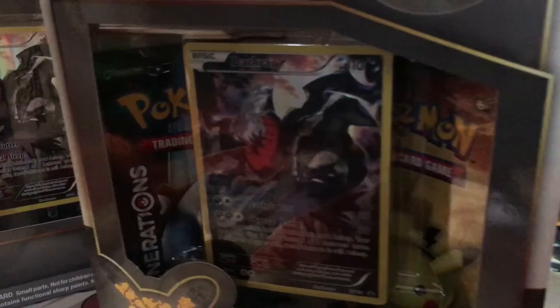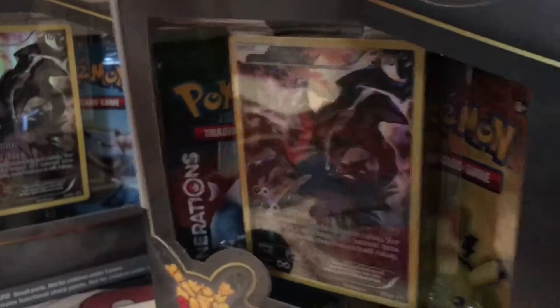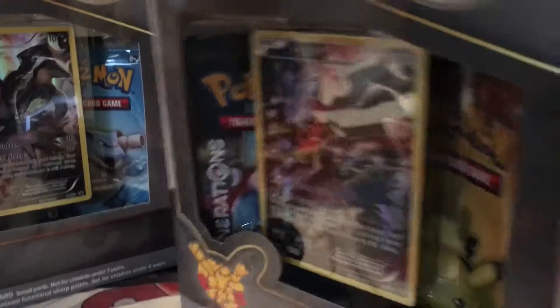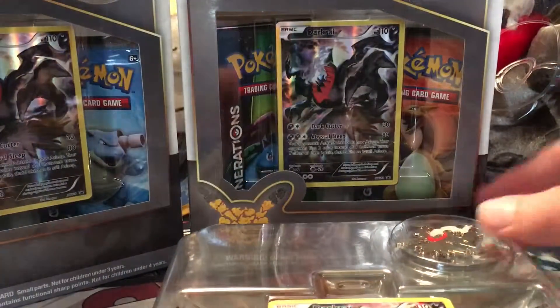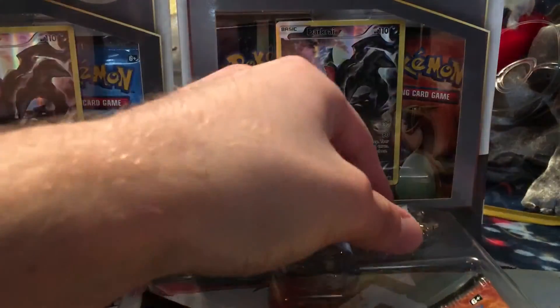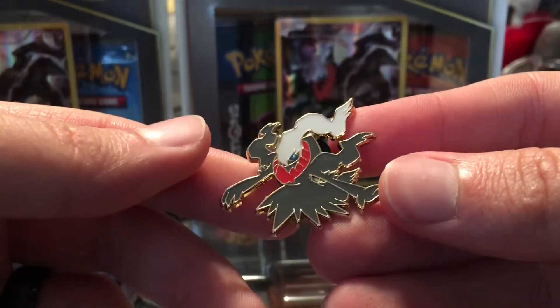Let's go ahead and get these open and see what packs we can get. As usual you get the 20th anniversary checklist showing all the Mythical Pokemon coming out. Then we pull this guy out — got this sweet Dark Rayquaza pen, that thing is cool.